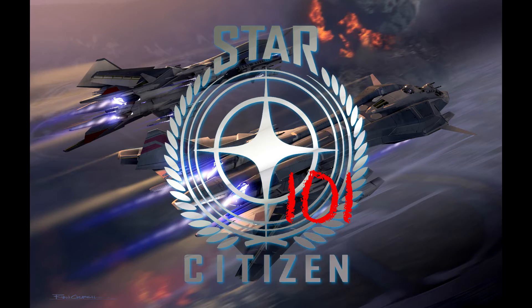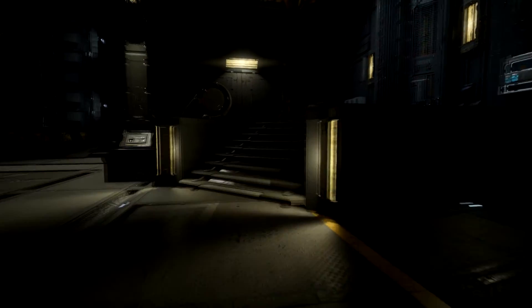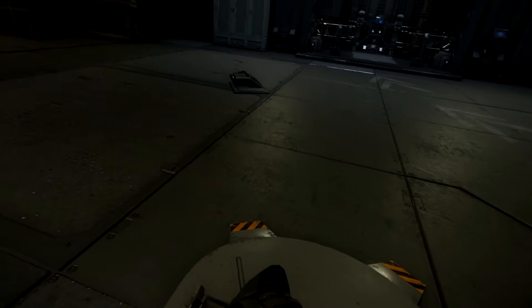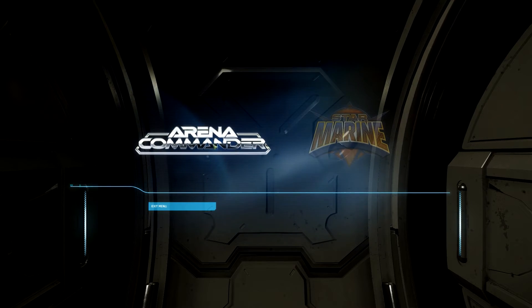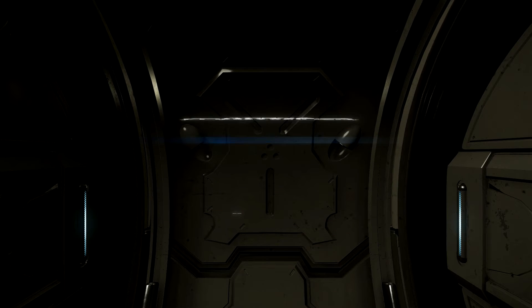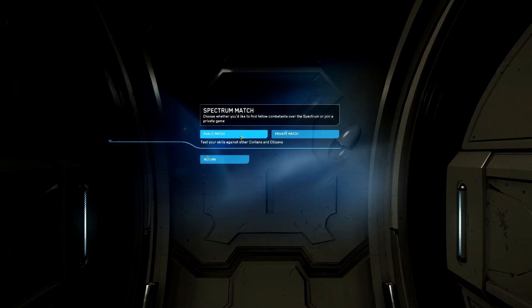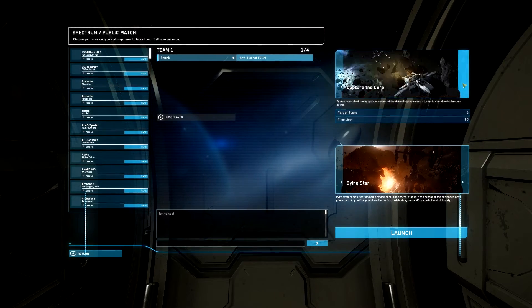But that's enough of that — let's get right into it and teach you guys about Capture the Core. We find ourselves in the hangar again, and what we're going to do to get to Capture the Core is head over to our simpod, press F when the use option comes up, wait for the Arena Commander icon to pop up, and click it. Since Capture the Core is a multiplayer game only, we'll go for a public match. I'm going to choose Dying Star to switch it up — there's Capture the Core, it's the second game there. I already have my Anvil Hornet all set up and ready to go.